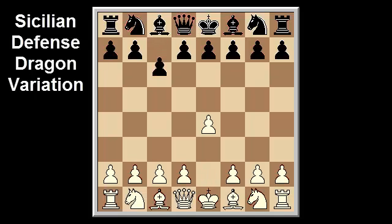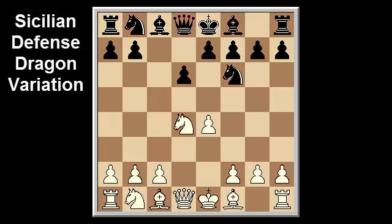e4, c5, knight f3, d6, d4, cxd4, knight xd4, knight f6, knight c3, g6. In the dragon, black fianchettoes his bishop on the h8-a1 diagonal.